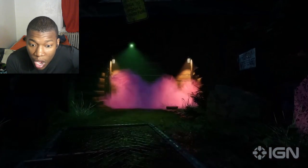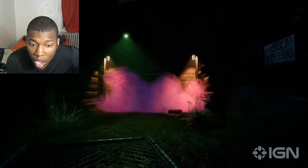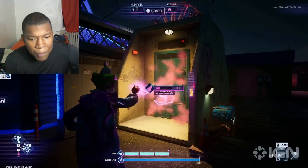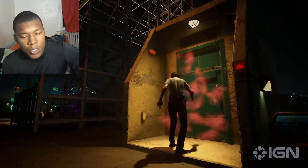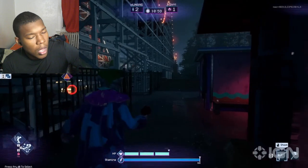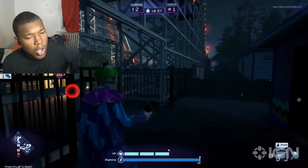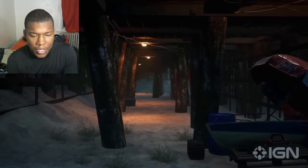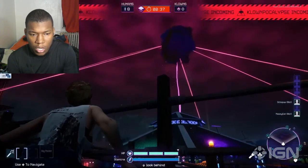It's also worth noting that clowns have the ability to coat each of these escapes with cotton candy blockages, which prevents escape progress and must be cleared off. Watch out though, because failing quick time events while clearing cotton candy or interacting with escape objects can signal the clowns of your presence. So all four people can't do anything and you're left to die in the impending clown apocalypse.